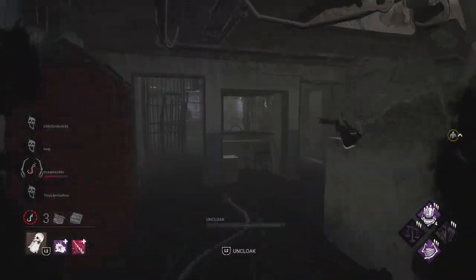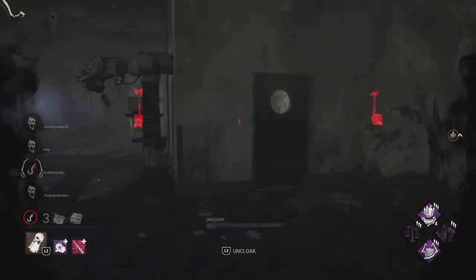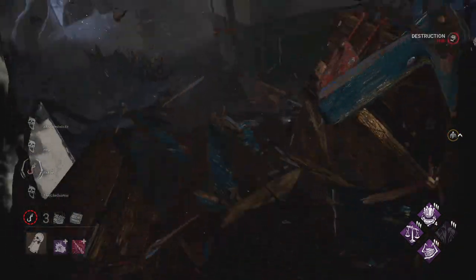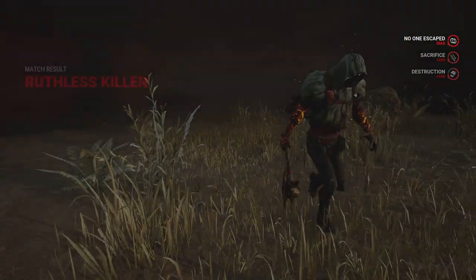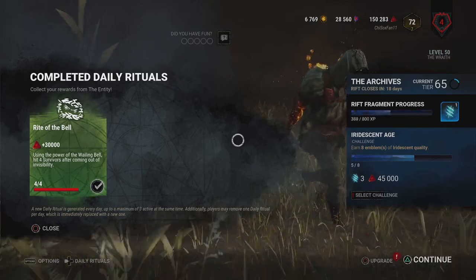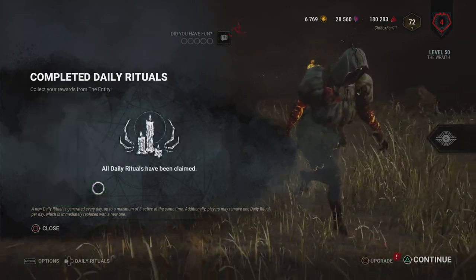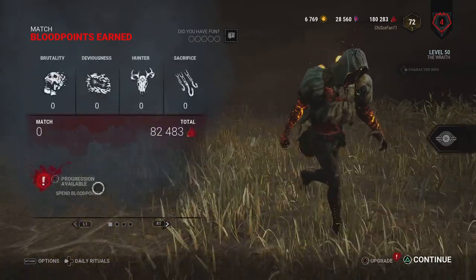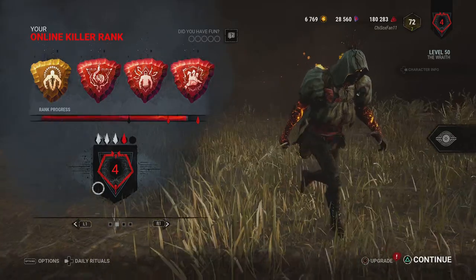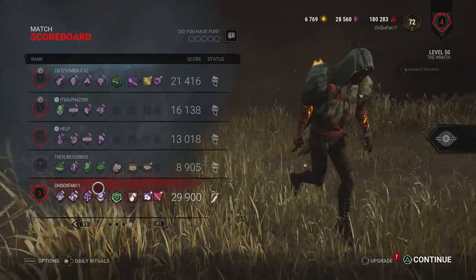That is going to be a 4K for us, and I guess we should thank them for sending us to Larry's. Is this map actually a good map for a stealthy Wraith? We get a very clean and efficient 4K, our Rift Challenge done, our daily done, and just an absolute ton of blood points. We racked up blood points in that match and almost a double pip. And we did it against a good lobby — these were not inexperienced survivors.